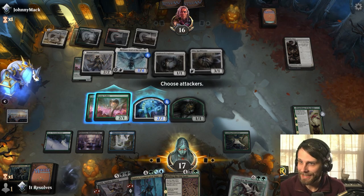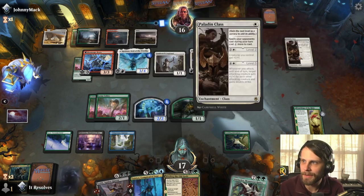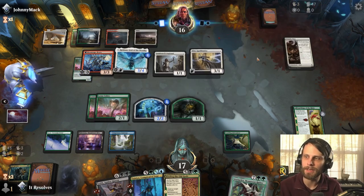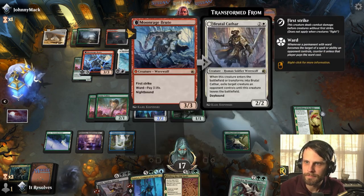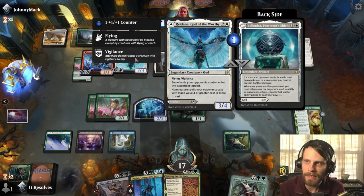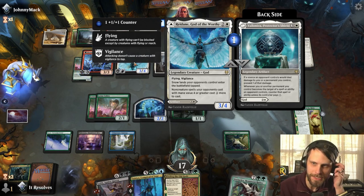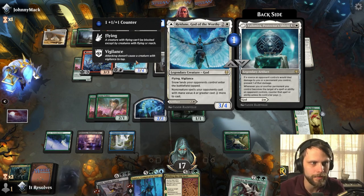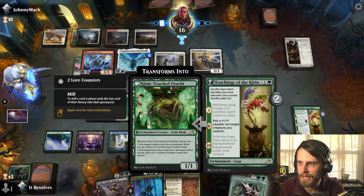Do we attack? Probably not. This Reidane flipping now and them having it open — I think we've pretty well lost this game. They have slowed us down so much; what a taxing deck. Just an absolute bomb. Without lands there's nothing much we can do. The God of the Worthy is such a crazy card against us in particular, and really against a lot of decks. On the best-of-one ladder this has some limitations since you don't always face spells valued at four or greater — you get a lot of aggro decks. I may go ahead and concede.